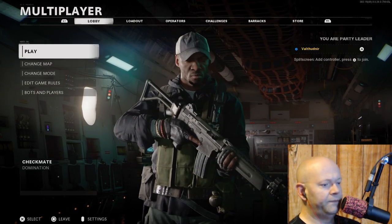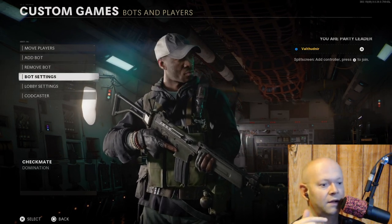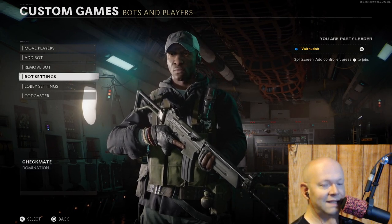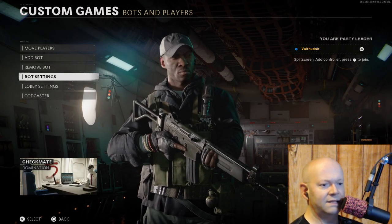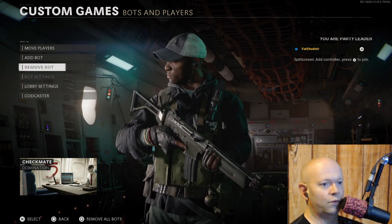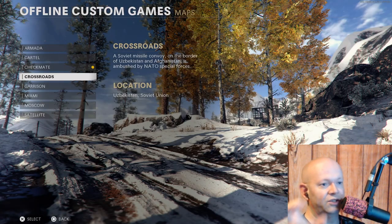You go back, create your match, and then when you go to bots, the add bot and bot settings should be working. To quickly recap: it's the Armada and Crossroads maps causing the glitch. But even if you play on one of the other maps where bots do work, at the end of your match it'll get grayed out again — just back out of the lobby and back in, and it should work.